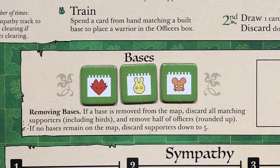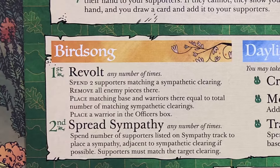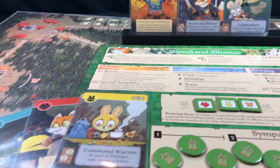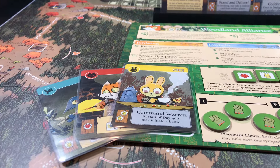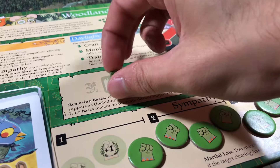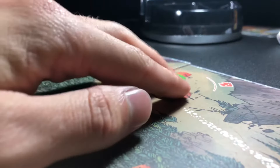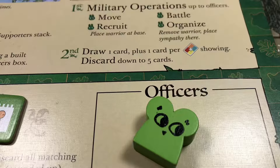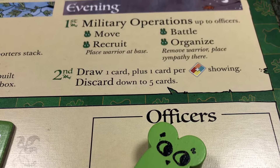Your first priority is going to be getting that first base down, meaning revolt. Check your hand and supporters and think through all of the possibilities. It may be tempting to wait for a big explosive moment, but getting the base out on your second turn is even more beneficial, as you can begin your presence on the board and start enacting military operations in the evening.